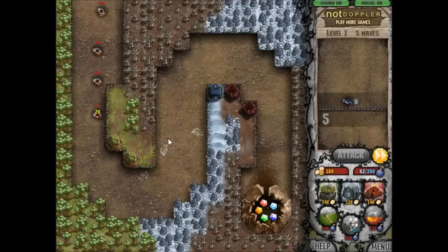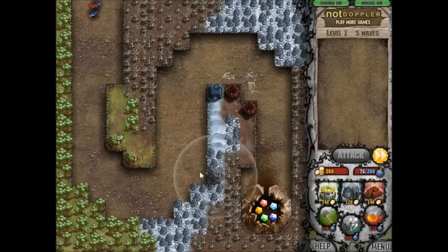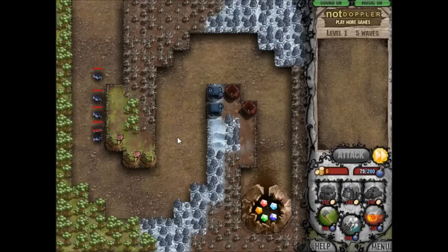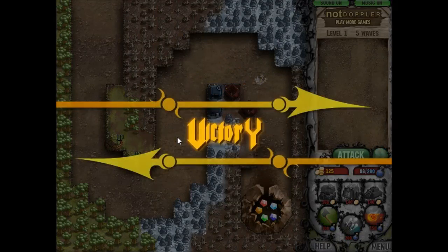How to not get any of your gems touched by the good heroes. I've decided to go for the strategy of just not upgrading but adding more towers. And we get the victory with a brilliant rating.